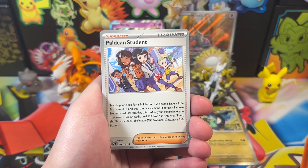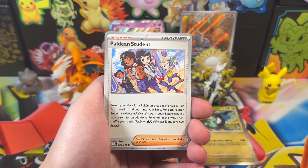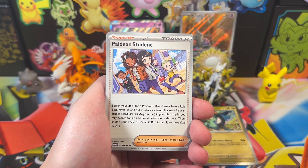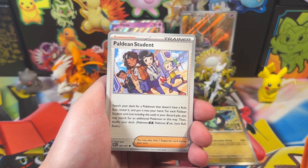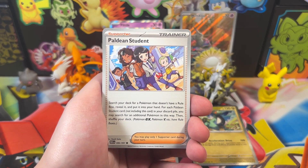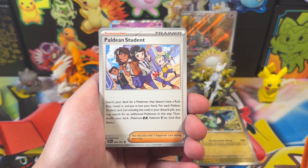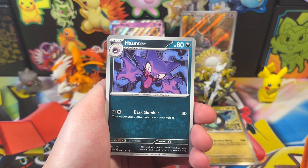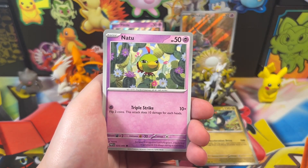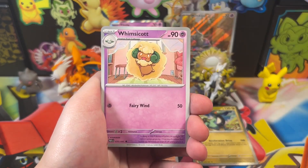We've got Paldean Student — it says: search your deck for a Pokemon that doesn't have a rule box, reveal it, and put it into your hand. For each Paldean Student card, not including this card, in your discard pile, you may search for an additional Pokemon this way, then shuffle your deck. So basically it's look for a Pokemon that isn't an EX, V, GX, V-MAX, or whatever. I could see where it would be useful — I think there are better ways of doing it in the meta right now, but it'll probably find its way into some decks.